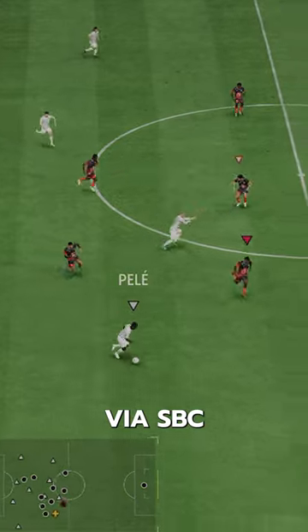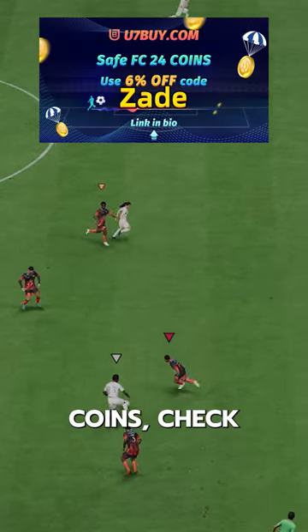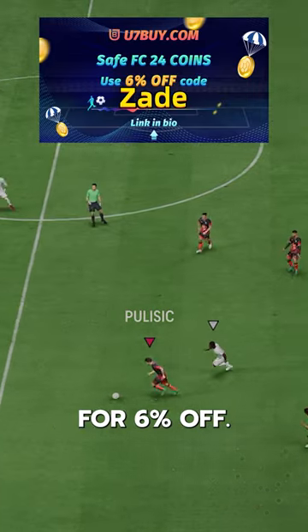You can acquire him via SBC for 650,000 coins. If you need FC24 coins, check U7Buy — code ZAID for 6% off.